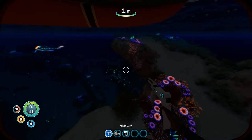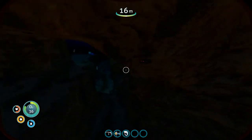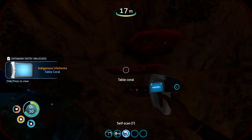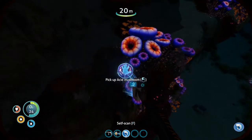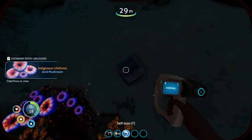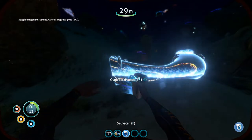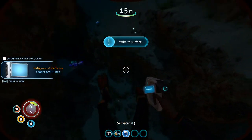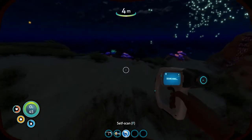Oh, it's dark now. It went dark quick — that doesn't matter. Oh, I can scan this. Indigenous life forms — table coral. What about the mushrooms? Seaglide fragment — that's the little thing we can use to get around faster. Oh, I can self-scan as well. Got to get up to the surface. There we go, we're safe.